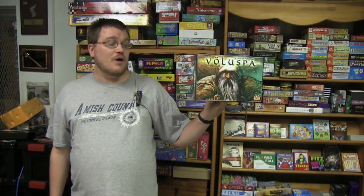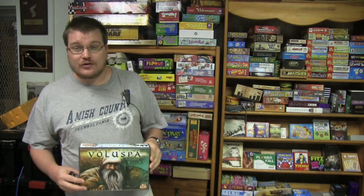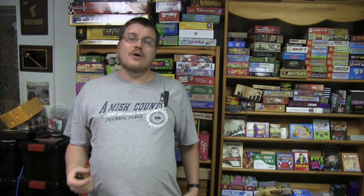Today we're talking about Voluspa — I hope I pronounced it correctly — which is a re-theming of a game called Kachina from the long-lost company Bucephalus, but this one was redone by White Goblin Games. It's a tile-laying game with a theme of Norse gods — Thor, Odin, and all those cool characters that you're placing. Essentially the game could be quite themeless as you just place tiles and try to score points, and some of the tiles have special abilities.